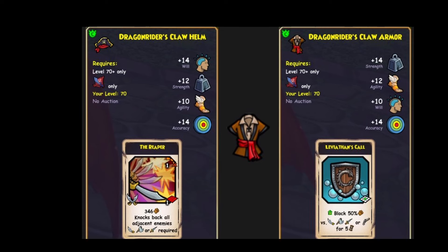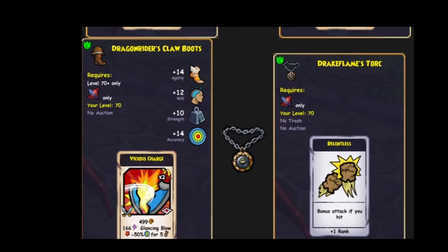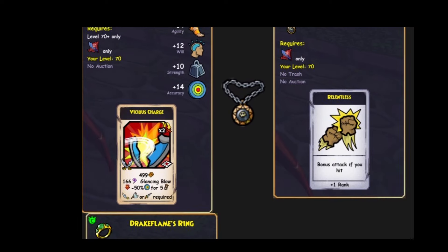I think it's alright, but it's not the best. Here is the robe — 14 strength, agility, will, accuracy, Leviathan Skull. Pretty interesting. You can have a protection ability with some accuracy and strength. Pretty good. We've got the boots, all the stats here, 14 accuracy and Vicious Charge.